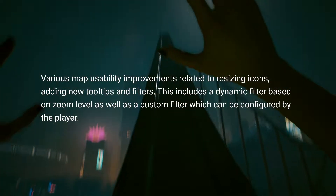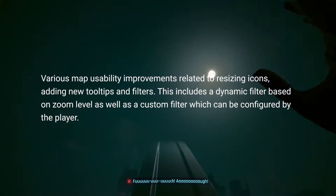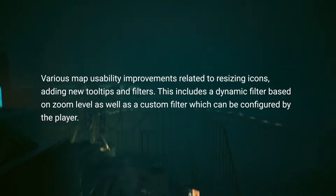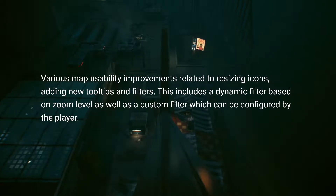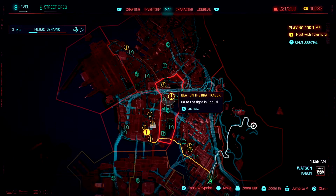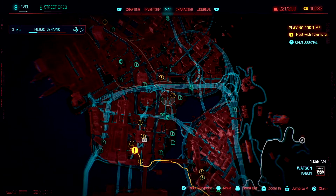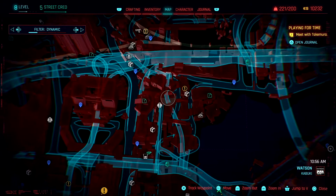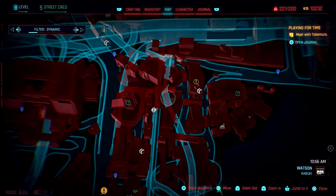So let's take a look at the map after the 1.5 update and see exactly what has changed. In the patch notes there are two map-specific changes mentioned. At the very top of the UI list is various map usability improvements related to resizing icons, adding new tooltips and filters. This includes a dynamic filter based on zoom level as well as a custom filter which can be configured by the player. The dynamic filter is an excellent idea that does a good job at mitigating the issue of clutter — it works much like Google Maps does. The more you zoom in, the more information the map reveals, and when zoomed out, side missions and other less critical information disappears. I think this could have been taken further still, providing labels and other descriptive text when zoomed in, again like Google Maps does.